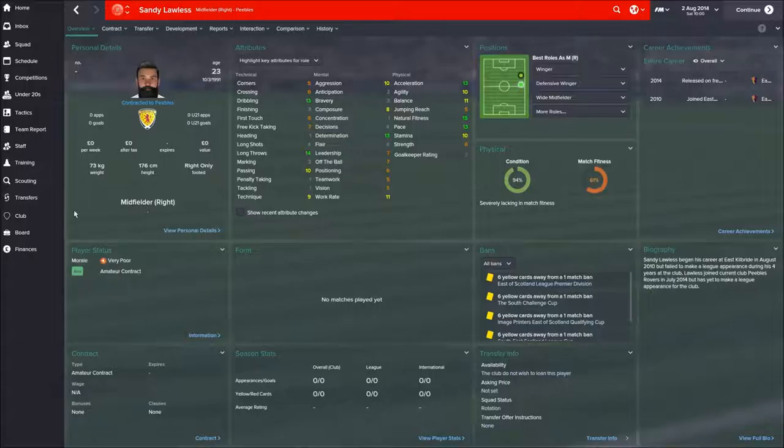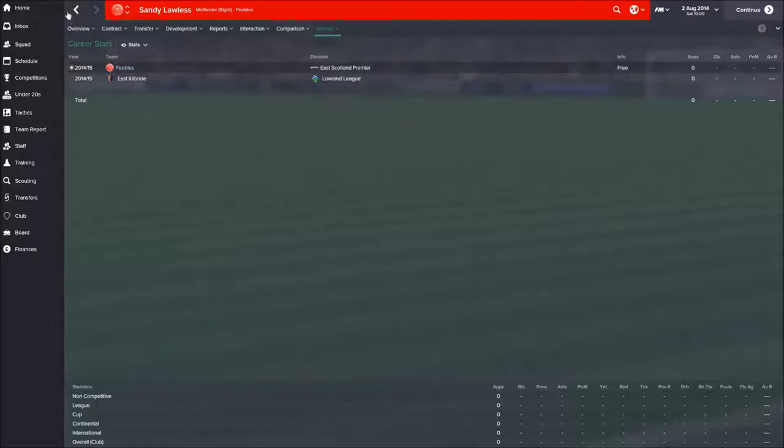Last but not least is Sandy Lawless — when I replaced my chief scout this was the guy he told me about. Looks really good. He's quick, he's got good dribbling, long throws — not particularly useful, but being on the wing I'll set him to take them on the right. I wish he was under 20 because some of his attributes are impressive. He hasn't played at a high level anyway — the Lowland League is just one above us at the moment. Those are the signings we've made, and let's get on with today's game.